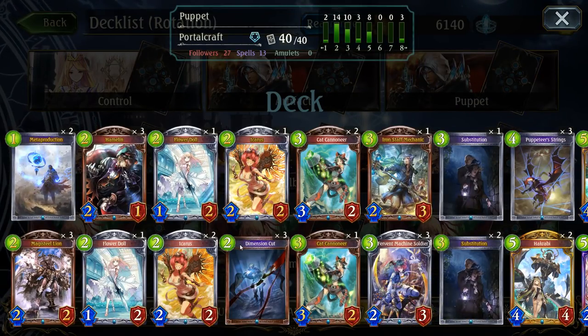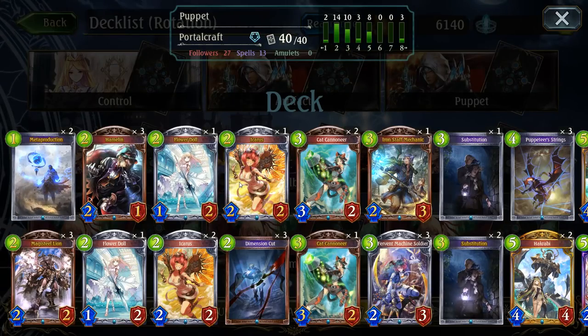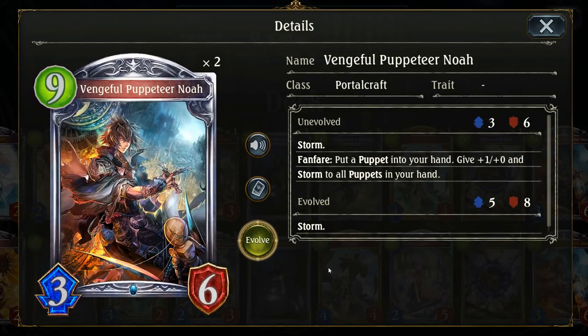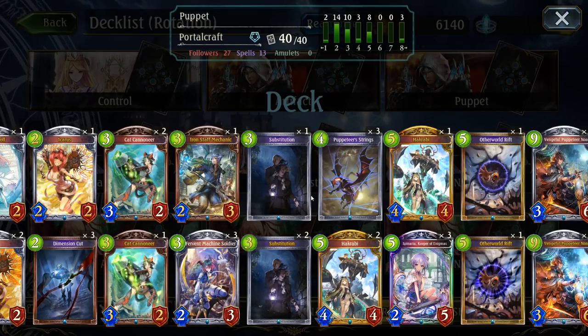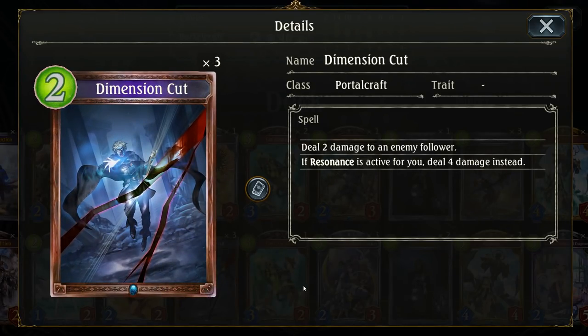Puppet Portalcraft focuses more on puppets as the win condition, using many cards that generate puppets, such as Flower Doll, to build up the amount of puppets in your hand, then using those puppets to either take the board or saving them for a big finish. Vengeful Puppeteer Noah is an example of a potential puppet win condition, as it gives the puppets in your hand plus one attack and storm, which can build up to massive burst damage. The challenge is figuring out when you want to play your puppets to survive and when you want to hold them to win. Both archetypes can make use of some resonance effects for impactful turns when resonance is active, for example with Dimension Cut, which deals more damage when resonance is active.